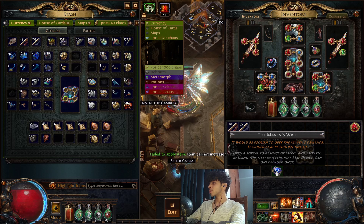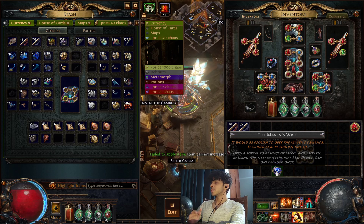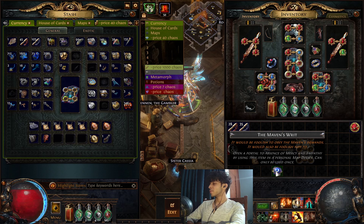Each splinter is worth about 20c to 25c. And ten of these combined — if you combine ten splinters — you will get a Maven's Writ. And this is where you will go. You can roll this, you can alchemy orb this — actually, you cannot alchemy orb it, cannot increase in rarity. It's just a Maven's Writ.